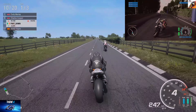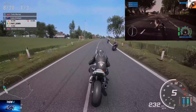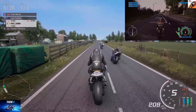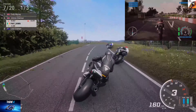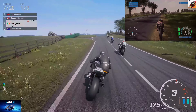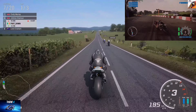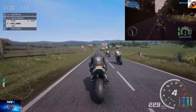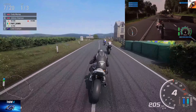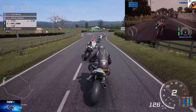Here we have Ride 4 running on the big screen. Not a whole lot of foliage going on in this section of the track, but the textures seem to be a lot better in Ride 4 than they are in TT. The bike we're using here in Ride 4 is the Triumph Daytona 765 racing modified version — I chose that because I've done pretty much all the upgrades you can do on the Triumph Daytona 765 in TT.